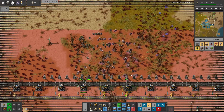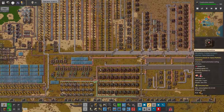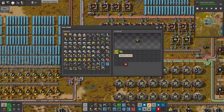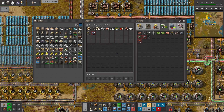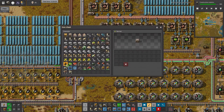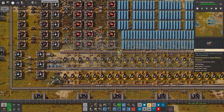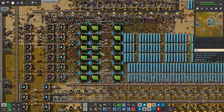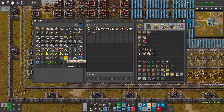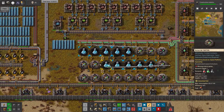Okay, it's not looking fine but it's fine. That's quite a lot of green circuits. Let's take them - let's put 200 here and the rest is going to be the red chips for the science packs. But I think we already have way more than enough for construction robots, so let's place them in our labs.